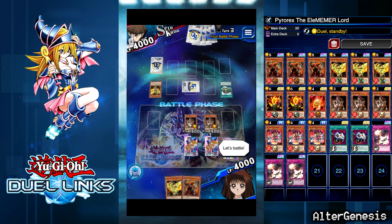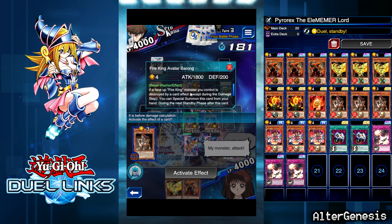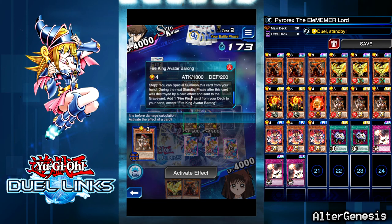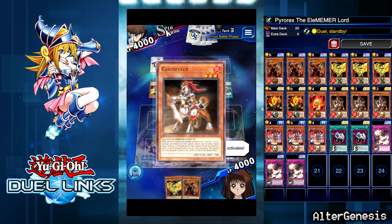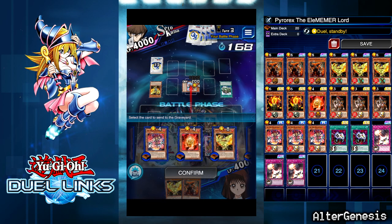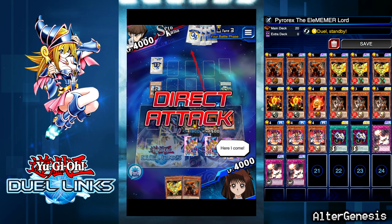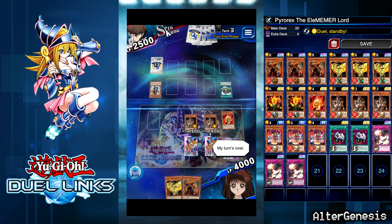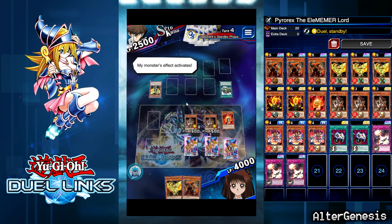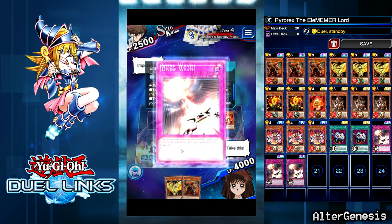I have to attack that face-down no matter what it is — probably... oh, what is that? Fire King Avatar Baron? 'Destroyed by card effect — add one Fire King card from deck.' Okay, that's fine. I'm going to pop Canine Tar, throw my Flame Tiger to the grave. Here comes Phoenix — can I Divine Wrath this? Yes! Take this — impossible! I activate a face-down card — my counter trap activates.